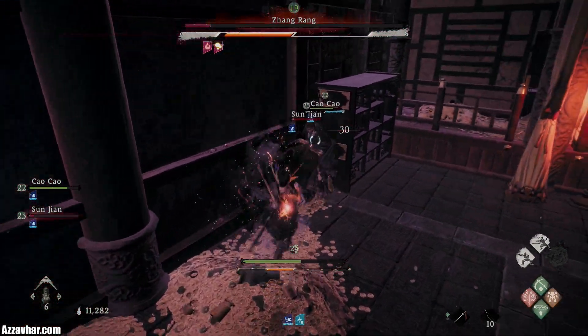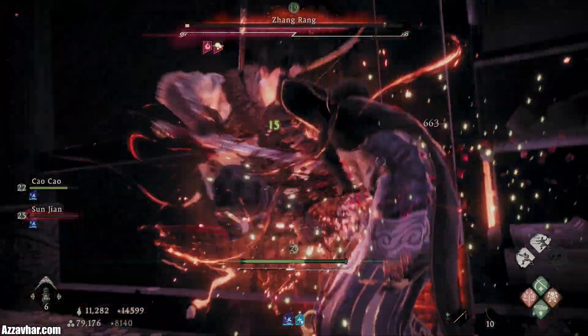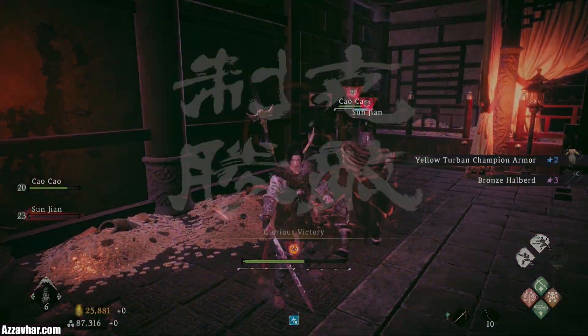Focus on the main boss. We can break his stance, use a Fatal Strike — and there we go. That is the fight.